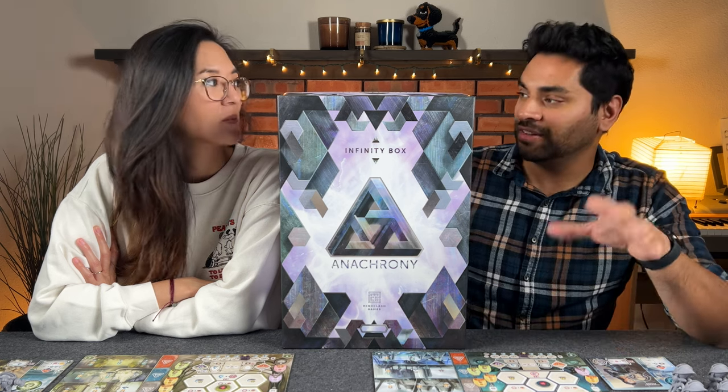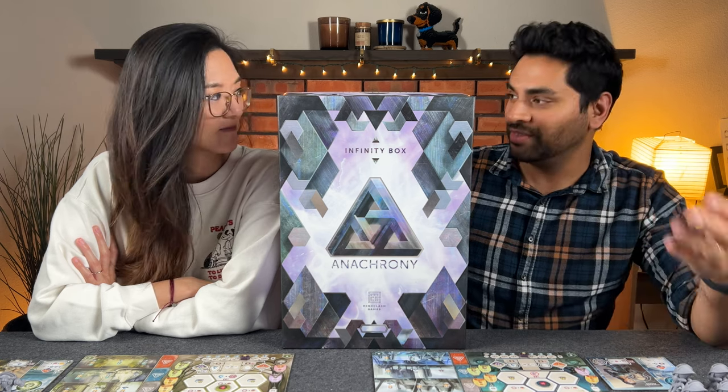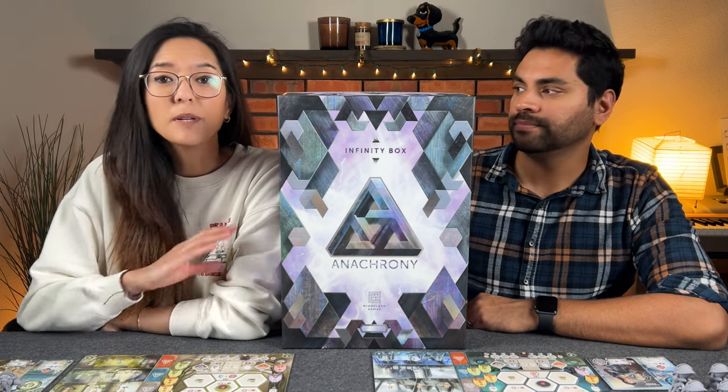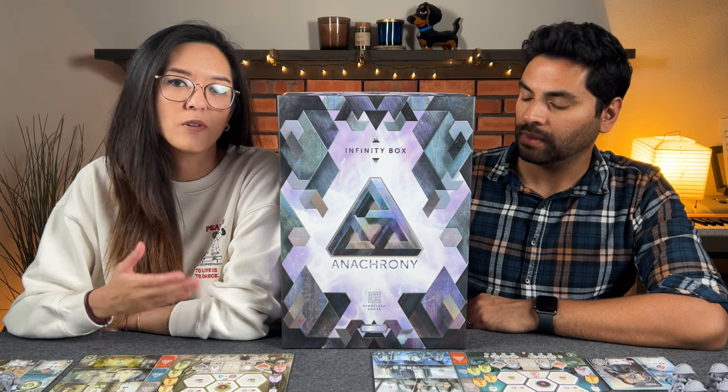In this game and this particular expansion, we have found a new valley which has different types of resources as well as new workers that are going to help us. We have flux cores and we now have the ability to blink, which is basically taking several more actions than before. The game is a little bit more complicated. Today we're not going to be teaching the base game since we've already done a full playthrough, but we are going to be going over the new additions that come with the expansion.